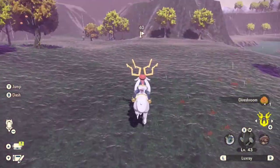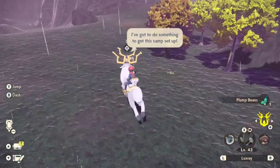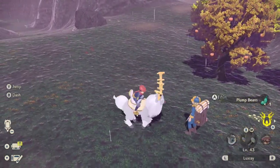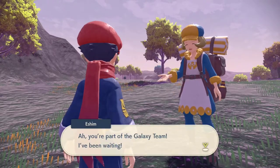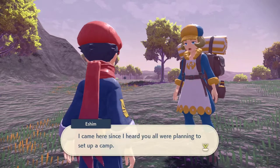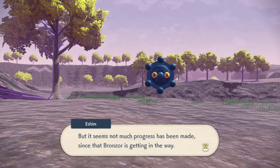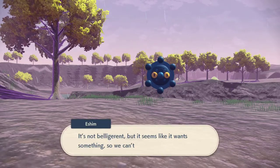Basically, you're just going to go and talk to Eshim, who is in the location of the camp. Once you talk to Eshim, she's going to talk about a couple of different Bronzord that are blocking the location of the camp and basically bothering her. They're in the way, and you need to figure out what's going on, so we're going to go and track down Bronzord's friend — another Bronzord — and there's a couple of different interactions you have to do here.